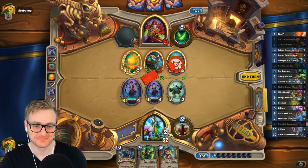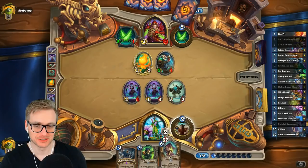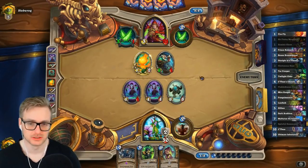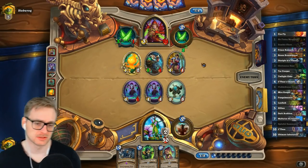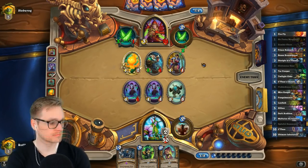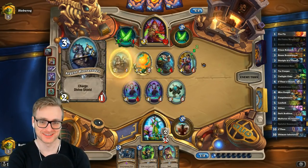That's not a good outcome. We still do just have a pretty good curve — Twilight Elder into Dark Arc into UI — so I think we're fine. Unfortunately I don't think this game is going long enough to where we can get the double C'Thun, but a man can dream. Not that this deck is built around C'Thun — not the raw power of Group Foo Master. That's true.